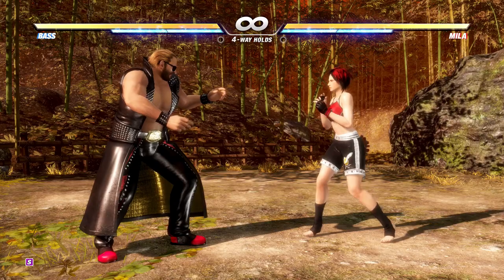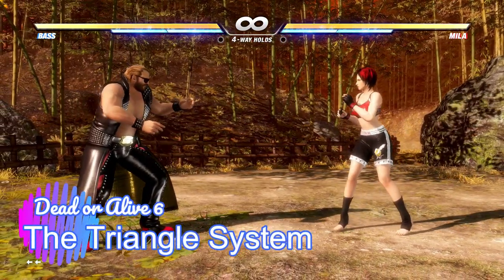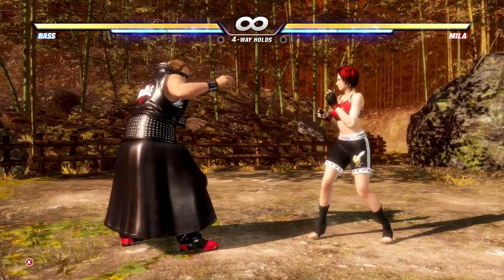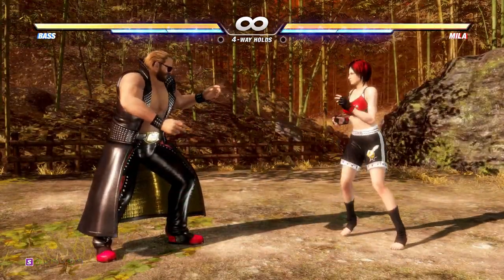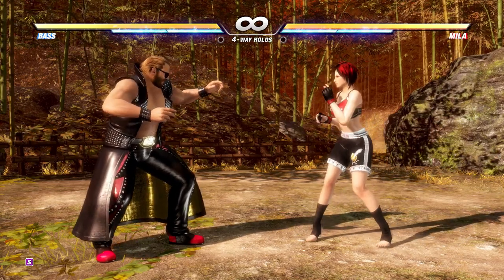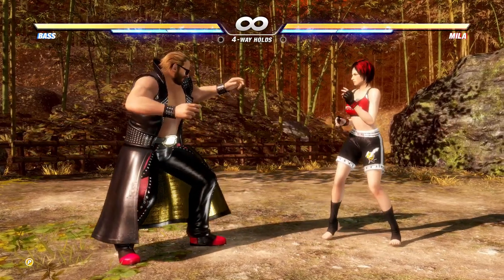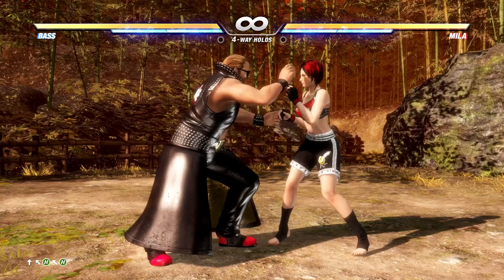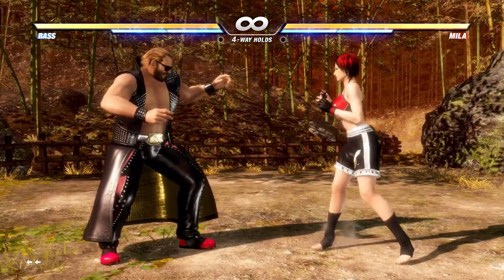The core of the combat in Dead or Alive 6 is powered by what we call the triangle system. There are strikes — self-explanatory — counters (a.k.a. holds), so you can counter everything, and throws. To get simplistic without going into a lot of edge cases: a strike will beat a throw, a throw will beat a hold, and a hold will beat a strike. Generally speaking, the core gameplay system revolves around this.